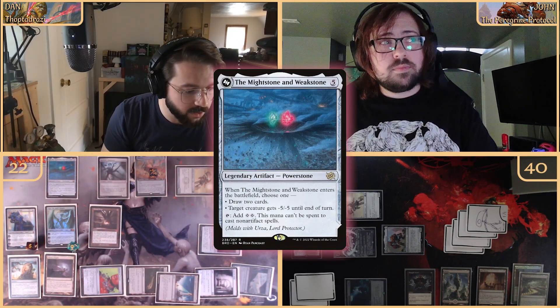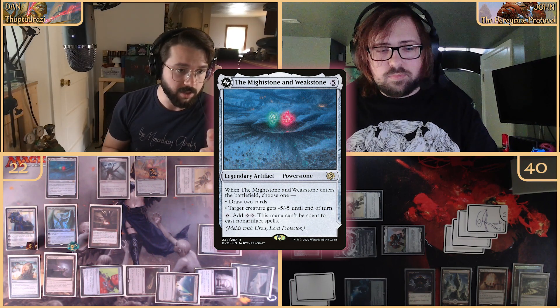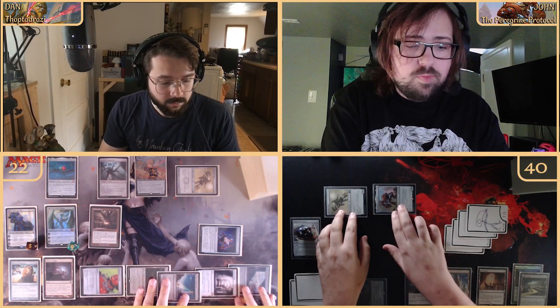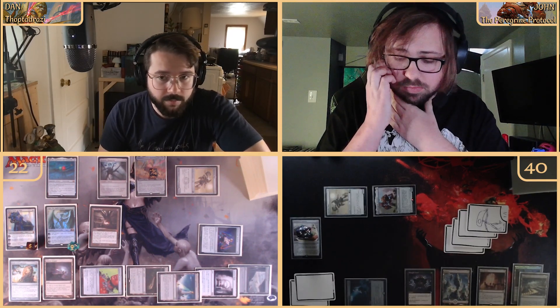We flash in the Mightstone and Weakstone — when it ETBs I choose to give the big juggernaut Graaz minus five minus five, which kills him. We're blocking: Kozalik's Channeler in front of the Palladium Myr, Liberator in front of Peregrine, and a Palladium Myr in front of one of the mirror tokens. Peregrine uses Maze of Ith on himself and exits combat.